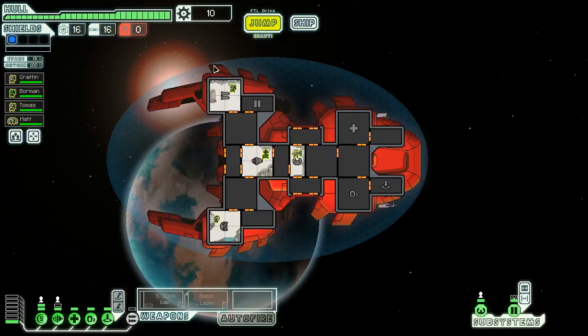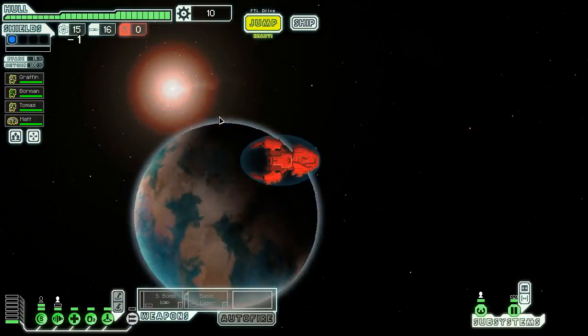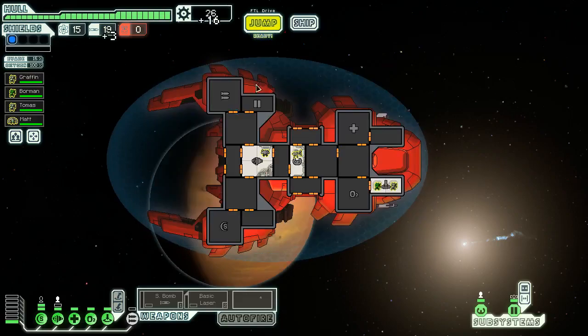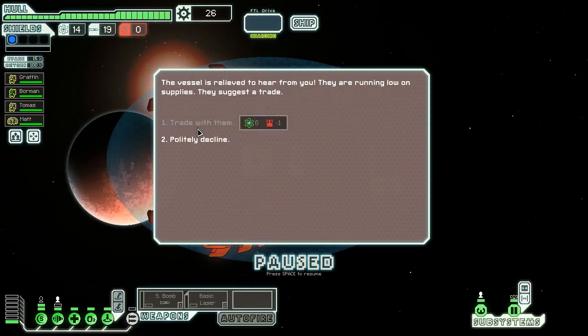I'm going to roll with the Mantis Cruiser and we're gonna send two Mantises over here. These Mantises move quickly thanks to the augment we start with. We're playing as the Mantis Cruiser because we played as the Lonnie ship last time and I had a really good time once I got the crew teleporter, so the crew teleporter is something I'm going to be experimenting with.